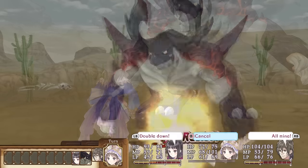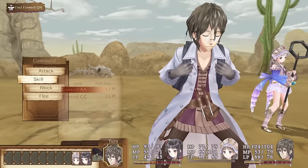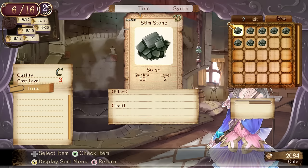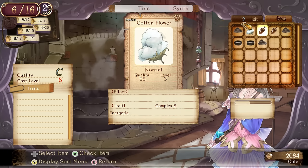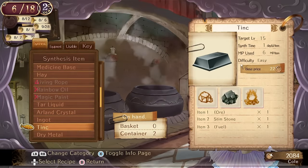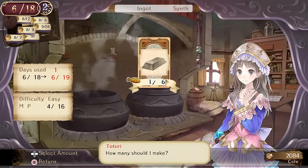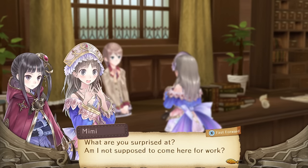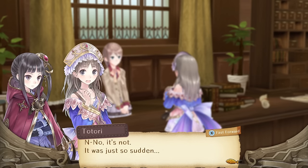This of course opens up more character events, and also allows Totori's journey to continue as she searches for her lost mother. A lot of the positives from Rorona do remain — characters are still as good as before, the turn-based system has a similar template, and the alchemy is straightforward to pick up, at least on the surface. There are a few added mechanics here and there, but the make-up of the game is similar. But the reason this game one-ups its predecessor is that Totori has a surprisingly great story.